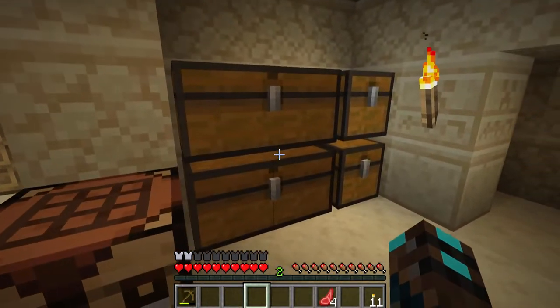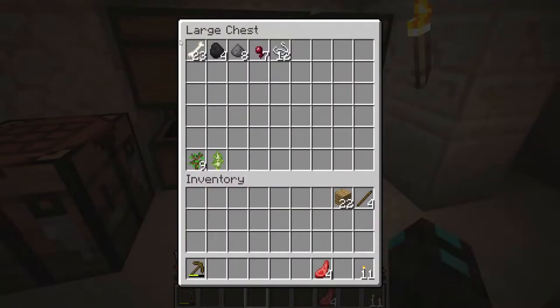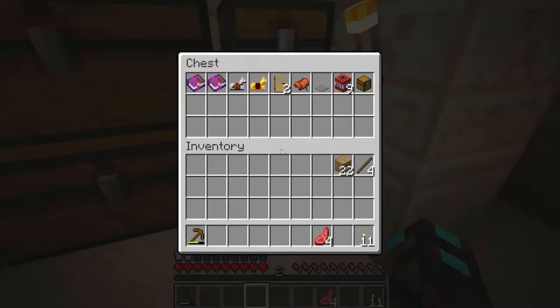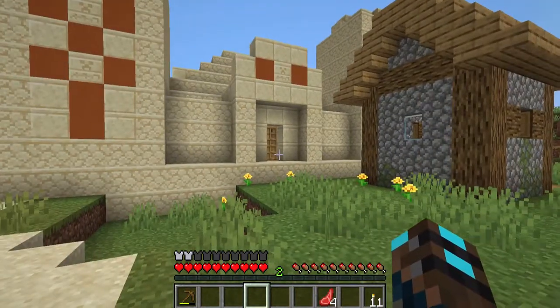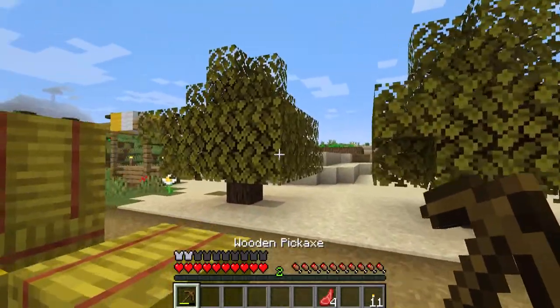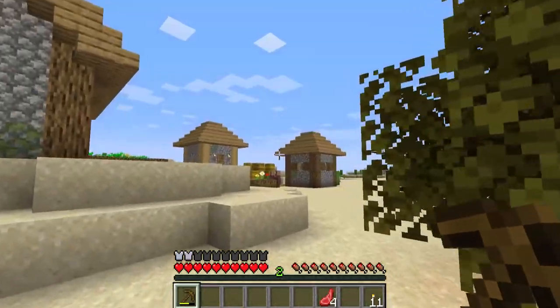I'll do a quick organization — blocks, mob drops, miscellaneous items, saplings, food, and other miscellaneous things. One thing we still don't have, funny enough, is cobblestone. But there's that ravine, right? Why don't we start digging in that ravine? I think it was on this direction — yeah, the temple is there, on this direction.